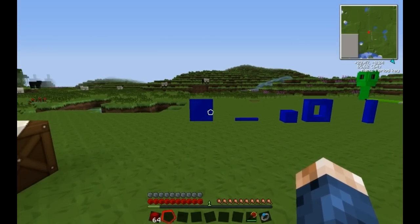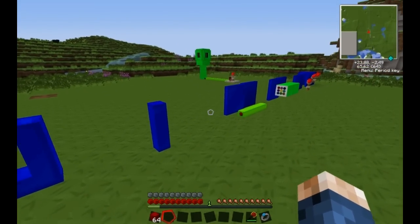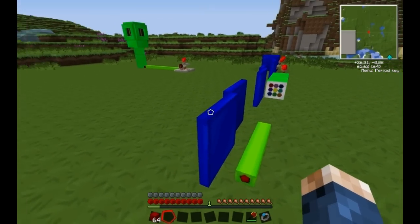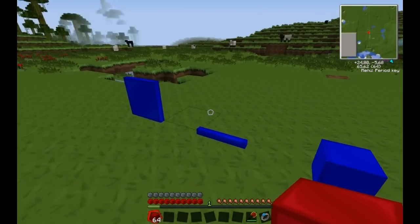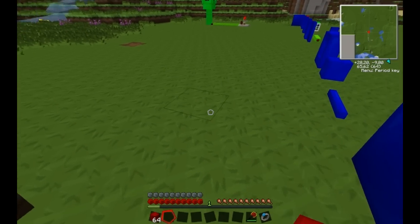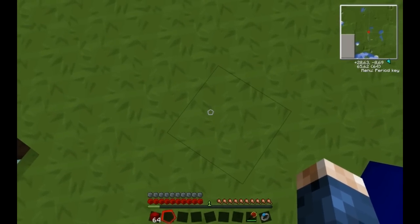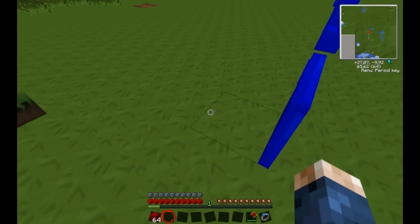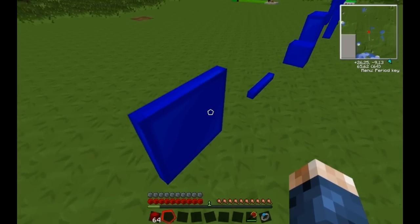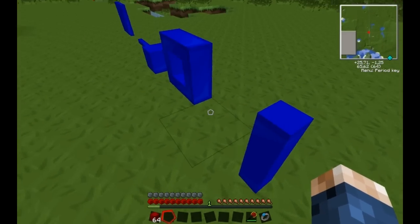Hey guys, Seb here. This is my sixth Red Power 2 tutorial and today we're going to be learning about micro blocks. Micro blocks are blocks that are different than normal blocks — standard Minecraft blocks which are 1x1 meter or 1x1 unit. These blocks are smaller than that and have different measurements.